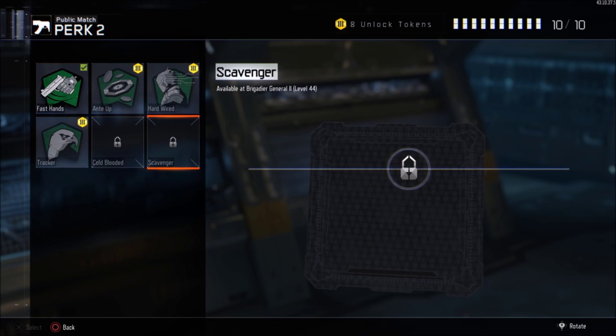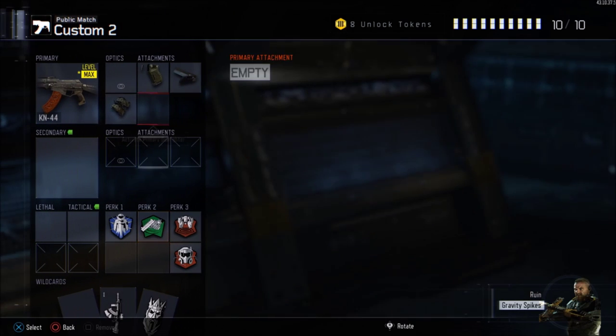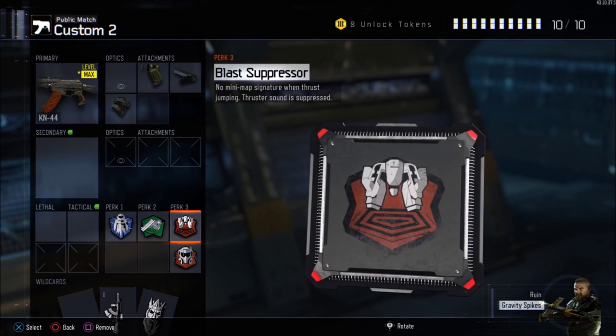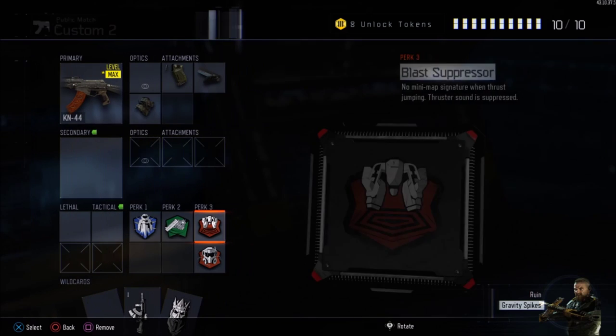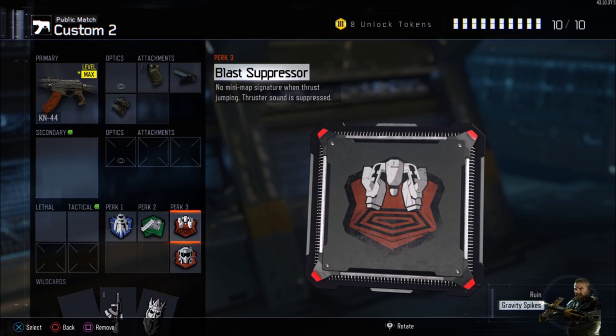For the next slot you can run either Scavenger — I don't have it unlocked right now — or Fast Hands. I like Fast Hands; I'm pretty much just used to it and can't really play without it anymore. Fast Hands makes sure that when you sprint you can aim in faster, and it works well with Quick Draw so you can aim in faster than your enemy. The next one is Blast Suppressor, which makes sure your thrusts don't show up on the enemy's minimap. Then you want to run Perk 3 Greed with Tactical Mask — this makes sure that when people throw stuns, even mid-gunfight, it doesn't affect you.